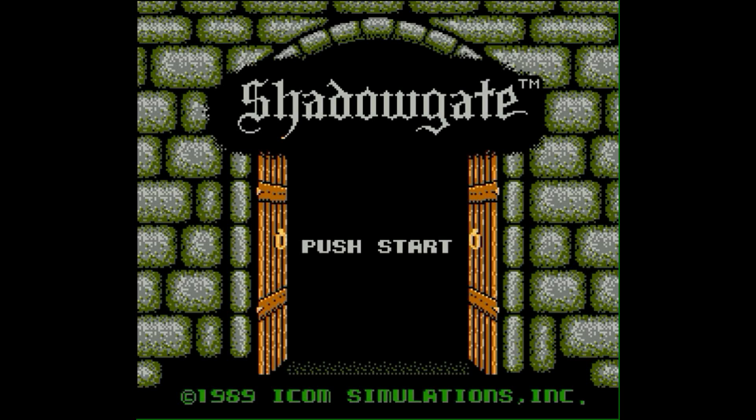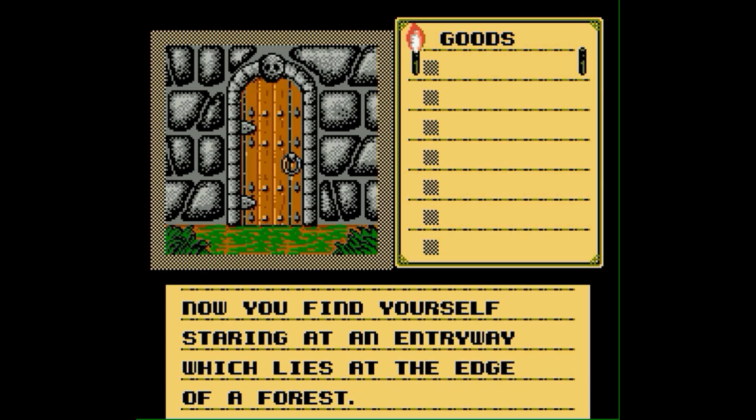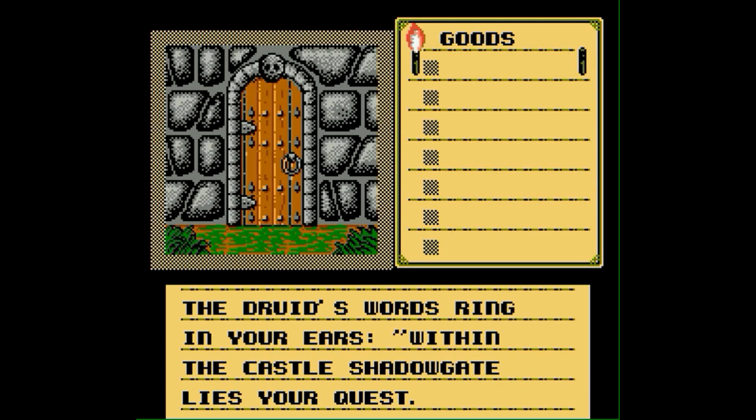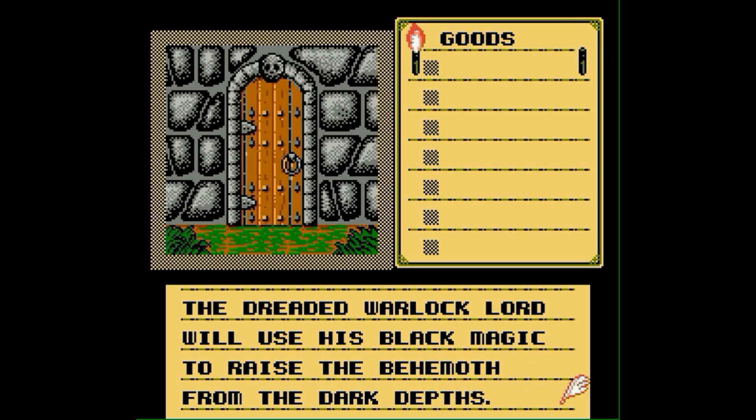Before we head into Alice, let's take a look at the 1989 version of Shadowgate. This was a Nintendo game released when I was 9 years old and probably one of my favorite games of all time — I had a ton of fun with it. What I like about it now is that it's very minimal. The graphics aren't amazing and there's not a lot of animation, but there's really a lot of thought that goes into the game. It was my introduction to the point-and-click adventure genre, so I'm quite fond of it.